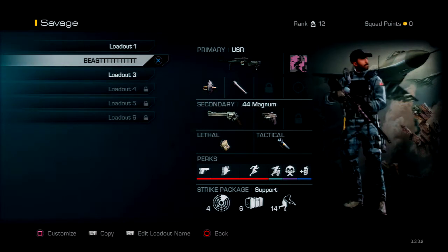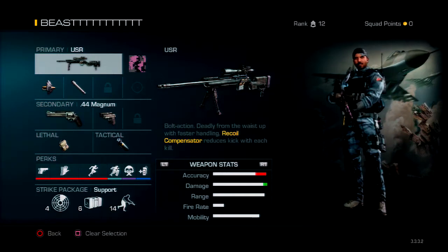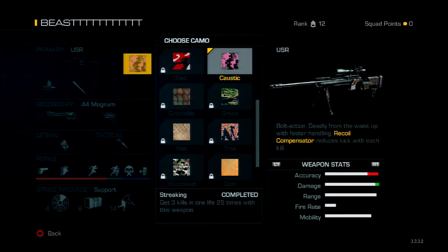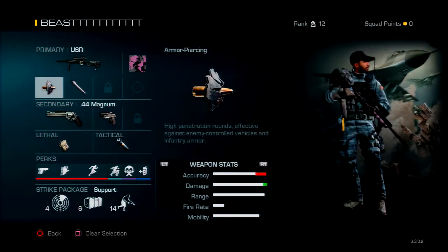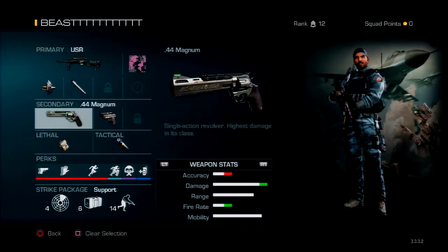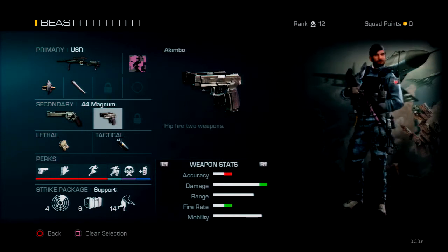This is the USR — obviously such a good gun. I have Caustic on it, which didn't actually take me that long to get. I also have Chrome Lined on it, Armor-Piercing — basically for wall banging — and Chrome Lined for kick damage reduction.